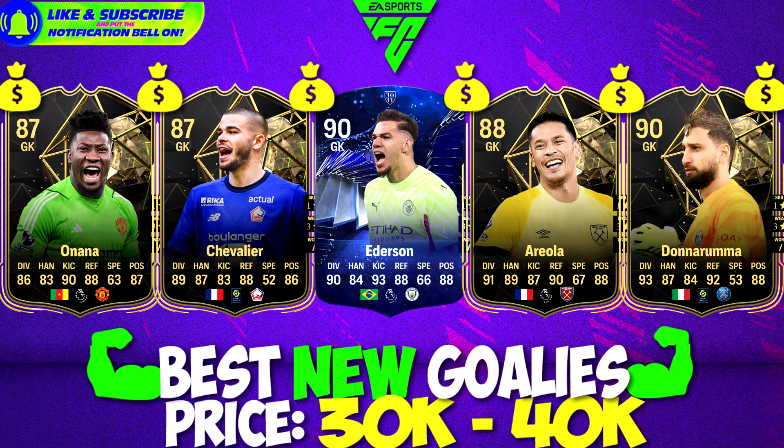You can probably see the players on the first page — the gold ones: Oblak, Courtois, Ter Stegen, Alisson, Ederson. They look better stat-wise than Onana, Chevalier, and Areola. But these are Team of the Week cards, and they carry a higher price because they're used in SBCs — if you do an SBC you need a lot of those Team of the Week players, and that's why these players are valued higher.